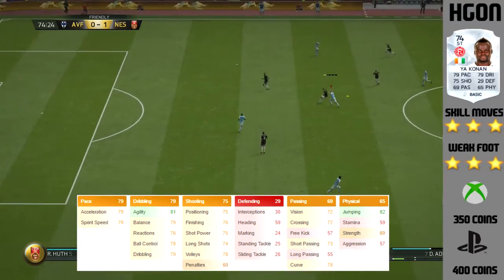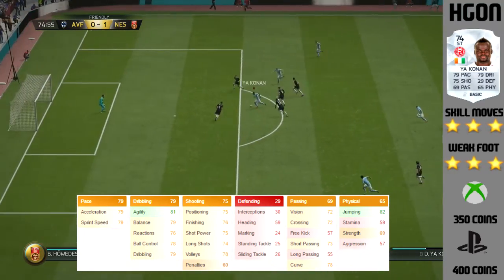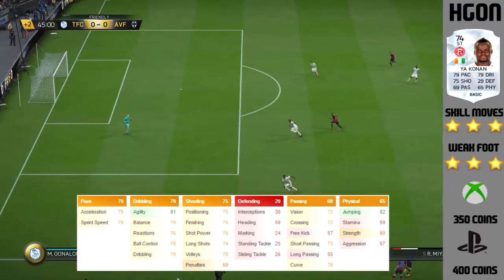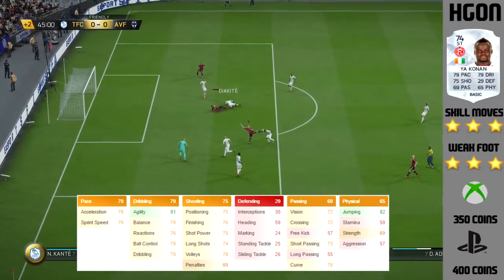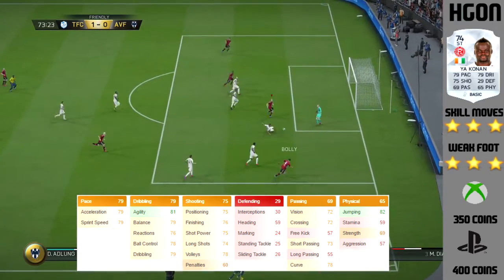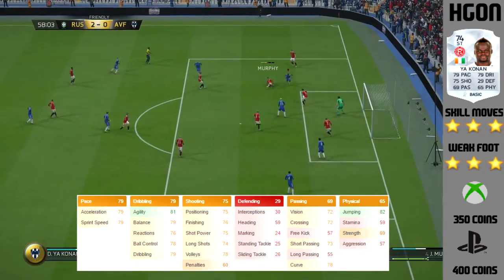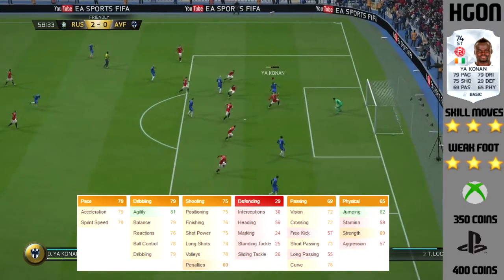Getting into his in-game stats, he's got some pretty decent and really well-rounded stats, to be fair, for a silver card. Most of his stats are in the 70s, which for a silver card is really good. He's got 76 acceleration, 79 sprint speed, 81 agility, 79 balance, 78 ball control, 79 dribbling. In shooting he's got 75 positioning, 76 shooting, and all around a lot of 70s — very solid stats. Jumping is 82 as well. He looks like a very, very well-rounded card.